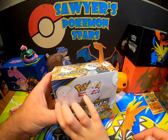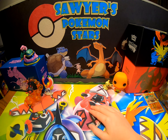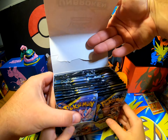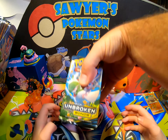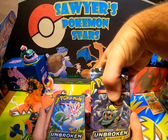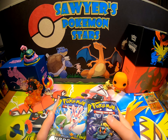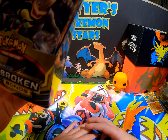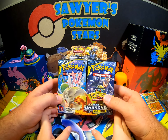You want to open all 8? Alright cool. Let me get the plastic off of it. So I guess what we'll do is these boxes slide out like this. We'll put that there. And I think we'll get the artwork going. There's our booster box.